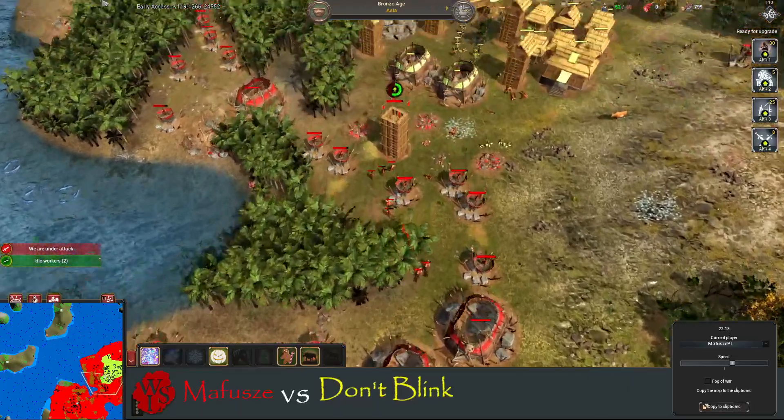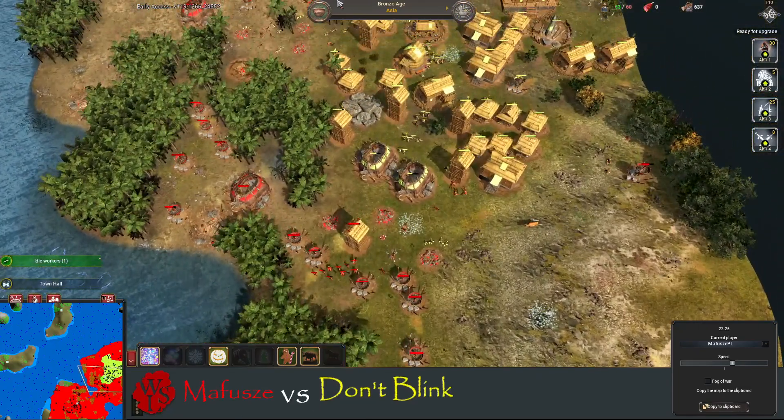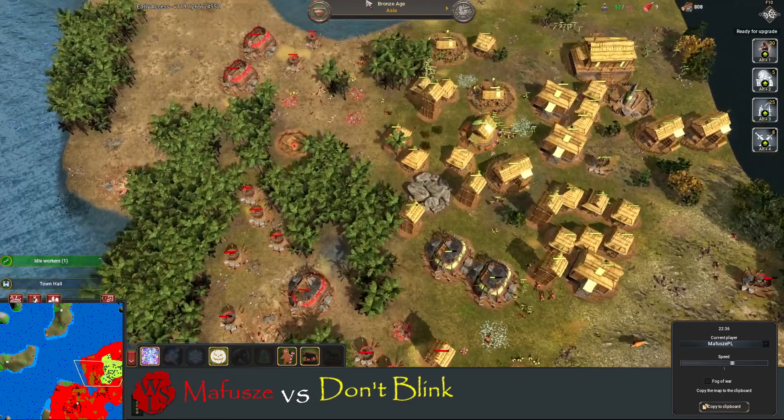He just dumped a whole load of wood — he built the chicken ducks. So he's got a lot of pits: five, six, seven, eight pits. Once that farm is up and running he'll be able to out-spam his opponent, no problem.